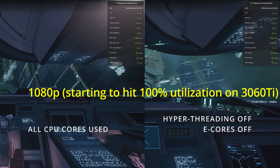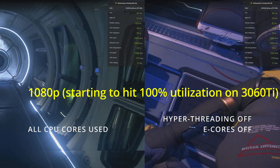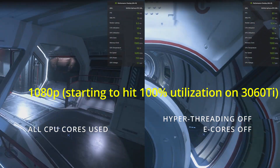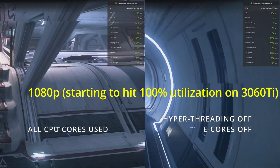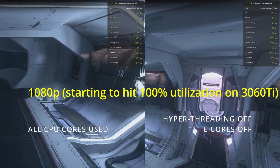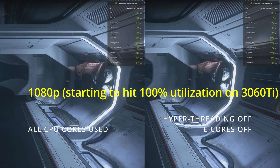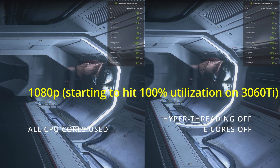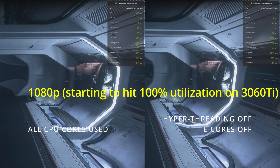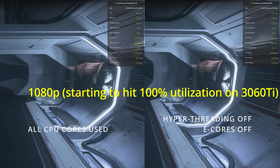Let's start with 1080p. On the left you will see all CPU cores being used, and on the right you'll see hyper-threading off with the E-cores being turned off. Immediately you can see the FPS is higher on the hyper-threading off window, and especially look at the 99% frame rate — it's significantly higher than that of using all the cores. It's also noticeable when walking around that there's some choppiness and stuttering when all the CPU cores are being used.